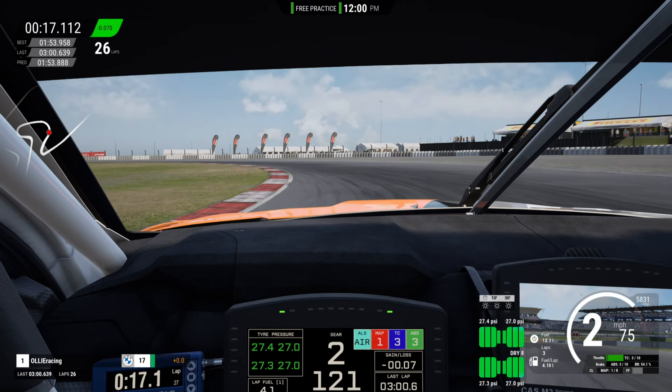We've got traction control and ABS both on 3 — I'll keep those the same for the race as well, no need to increase them at this circuit. We've got 17 litres of fuel which gives us three flying laps plus the out lap, and brake pads are both on type 1.